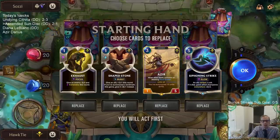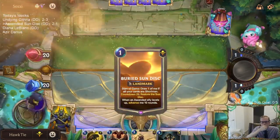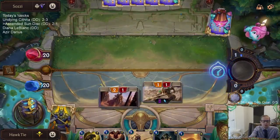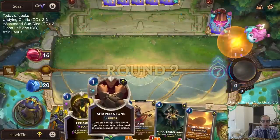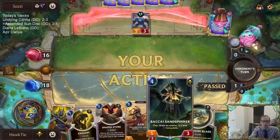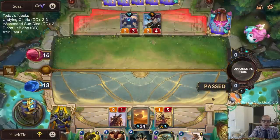Siphoning Strike has to go, but I guess we can keep everything else. I like how Rockhoppers can block Fearsome — I do like that. Round one Decimate. Boomerang Blade is fantastic as always.